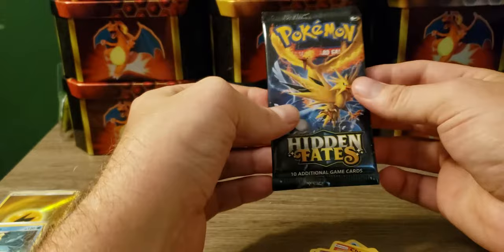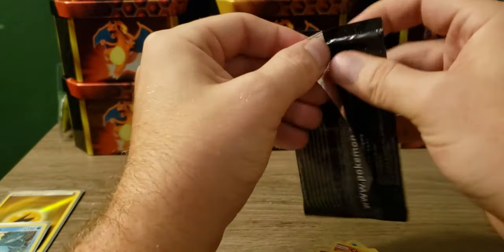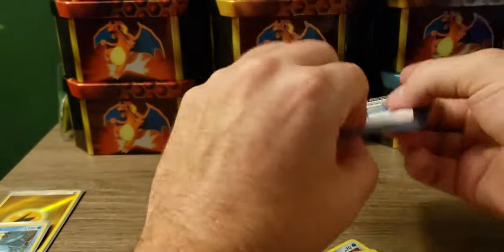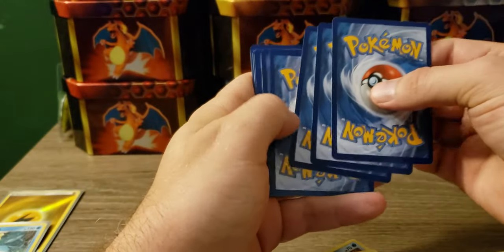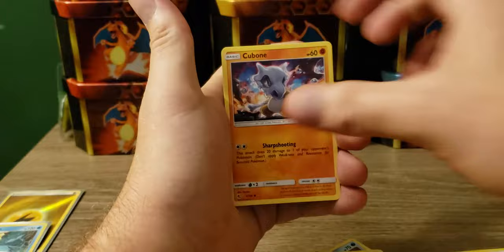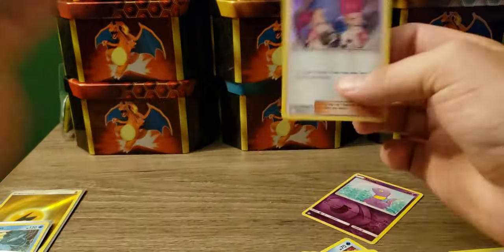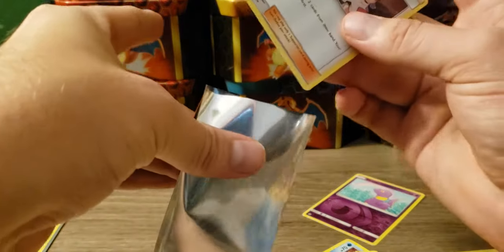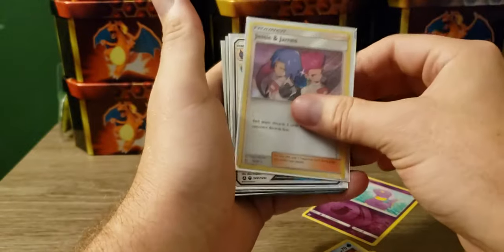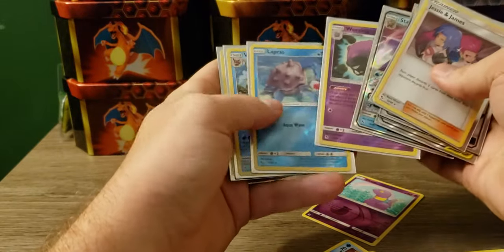Is it gonna be Charizard? Is it gonna be a Scyther? Come on — use your powers to get me Charizard. Go card! Metapod, Charmeleon, Geodude, Cubone, Clefairy, Psyduck, reverse Ekans — and it's Jesse and James. Not a horrible card — Jesse and James isn't bad hollow to pull.